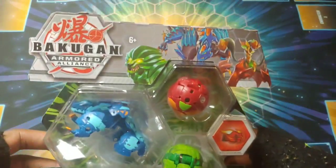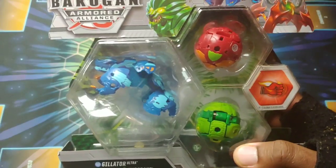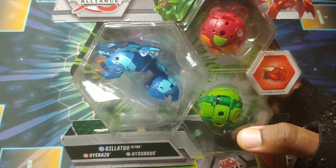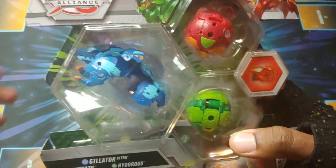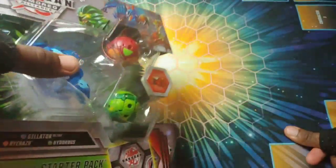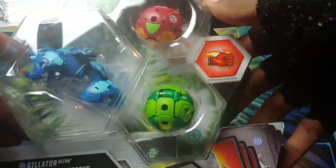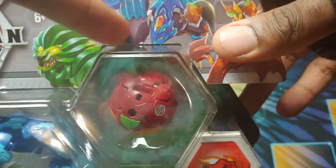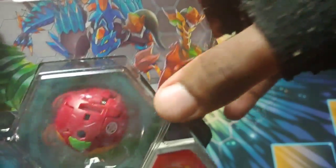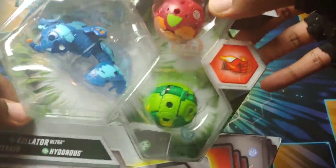We got this awesome Bakugan Armored Alliance Aquos Gilator Ultra three-pack. We got Gilator in Aquos with this one, so this would be like wave three or four. The wave system is really wild, but it looks so sick. On the bag we got Hydrus — that's a core Hydrus — then Aquos Gilator Ultra of course, and that looks like Raya Reizu. This is the first Raya Reizu I'm getting, it's Pyrus Raya Reizu, that's so so sick.